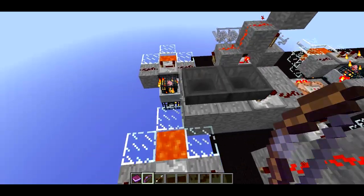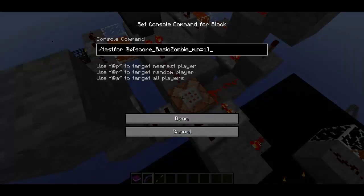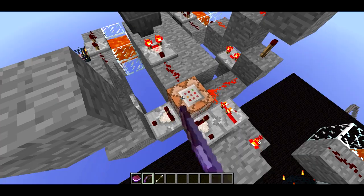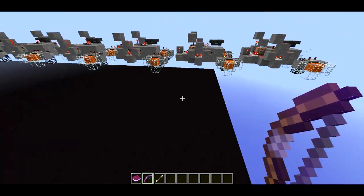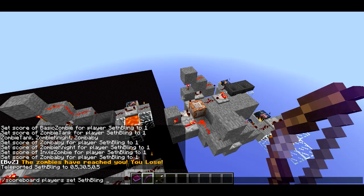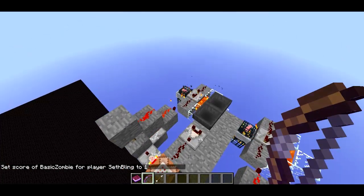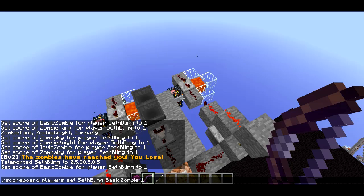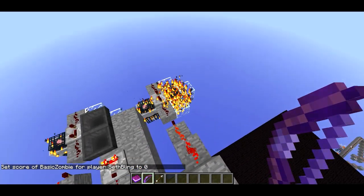I'm using a little hopper filter here to do this test. This is basically looking for a player with a score of basic zombie that's at least one. When it finds a player like that - let me actually go ahead and set my score. So basic zombie one - watch the redstone here, watch the comparator coming out of that command block. So that turns on, and we saw that this thing did a little thing. Now when I set this back to zero, it's going to turn off, and this one will do some stuff.